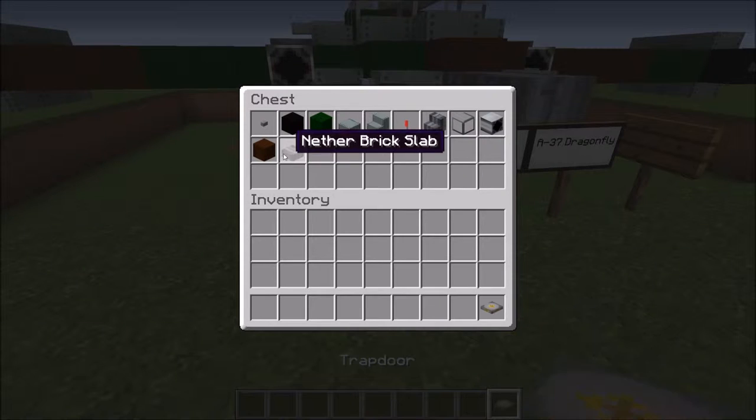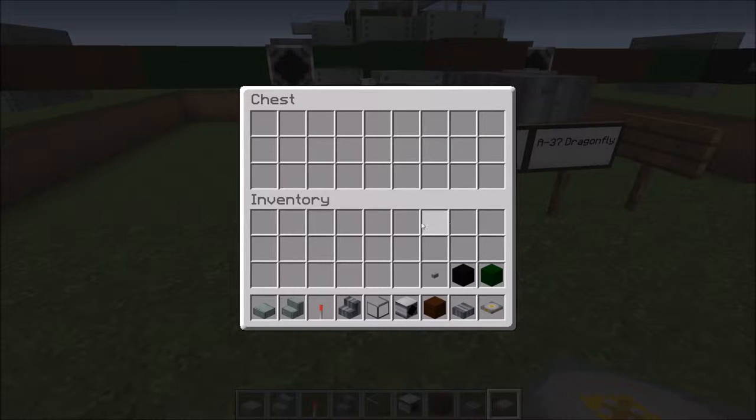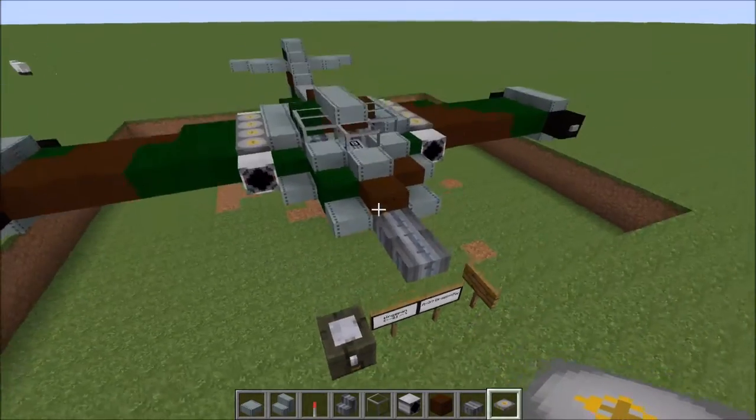Some nice area for torpedoes under the wings and bombs in the cockpit. Blocks you're going to be needing: trapdoor, nether brick slab, brown wool, pumpkin, nether brick stairs, lever, stone brick stairs, stone brick slab, green wool, black wool, and a button. The texture pack will be in the description — I've been having some issues with it lately but we'll try to get it back up as soon as possible.